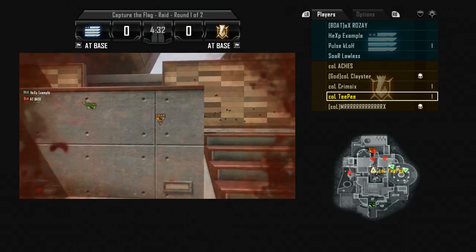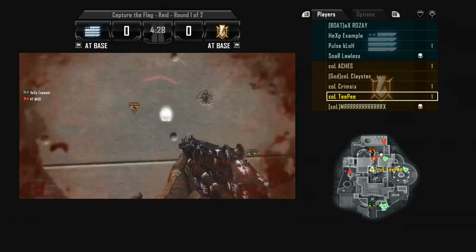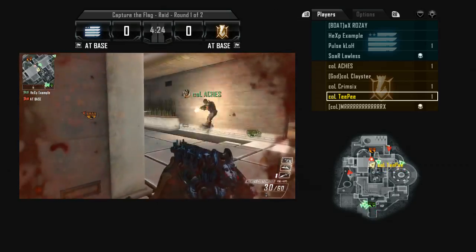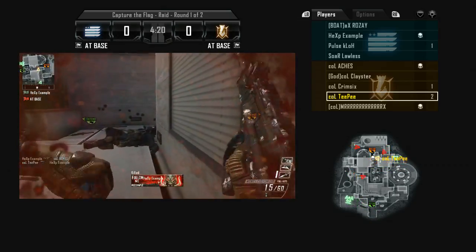The first tip I want to go with is be ready to play sort of any role in CTF. You need to fill in the gaps. CTF is all about rotation, and working with your teammates, getting aggressive with them, and also camping with them when the situation permits.